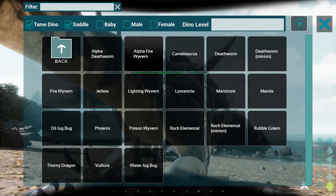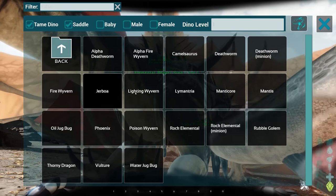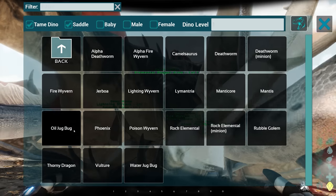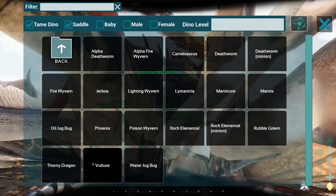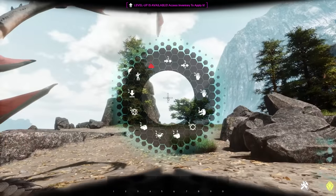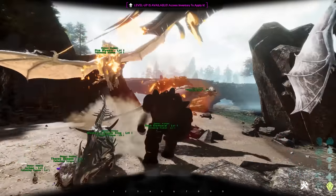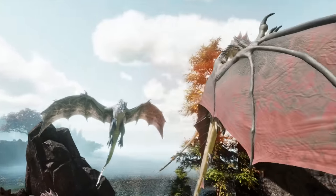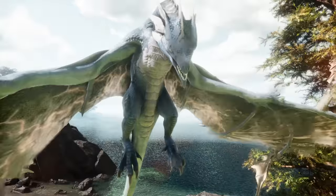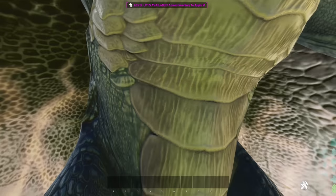Like an alpha death worm - no. Fire wyvern - an alpha one. Camel. I'm going to just select all these and see what comes in. So we can spawn the alpha wyvern in, and some of the wyverns. Can we actually use these? It doesn't seem that I can ride them.